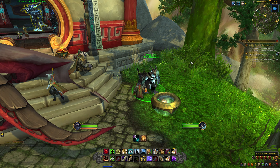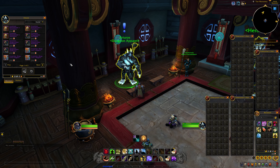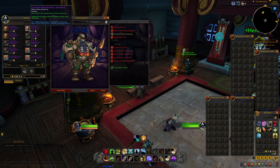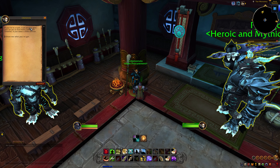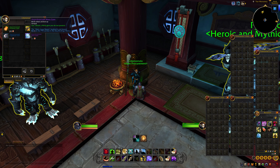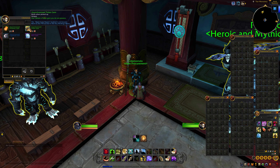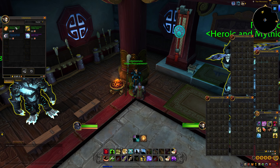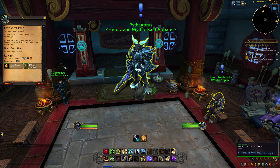Inside the bazaar there's a Dungeon Appeal vendor with the same layout as the raid one — Demon Hunters, Druids, Monks, and other classes can collect their dungeon sets here. There's also a gem vendor where, if you haven't gotten drops, you can buy different metal gems. There appear to be four gem types: one for gear, one for bracers, one for boots, and one possibly for helm.